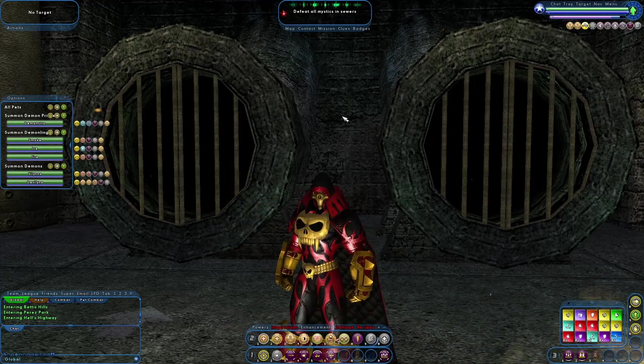Next I want to talk about the Leap power pool. With Jump Kick, you had to be really close to use it. Well, Rebirth has done it to where you will now teleport to the target if you're further than seven feet away, and then do the Jump Kick ability, which I really like. They also added Acrobatics into this, and with the Acrobatics, it adds a plus to jump, plus defense all, and plus resist to knockbacks and holds.